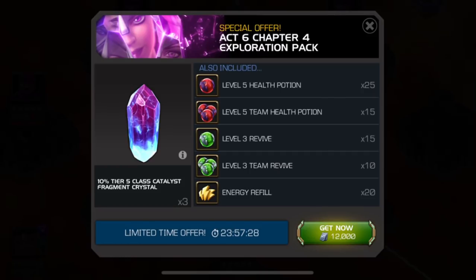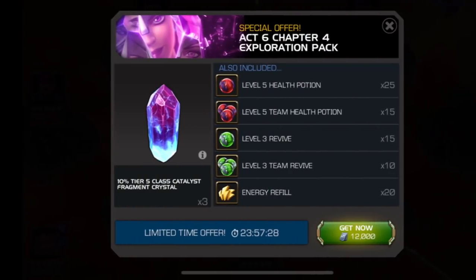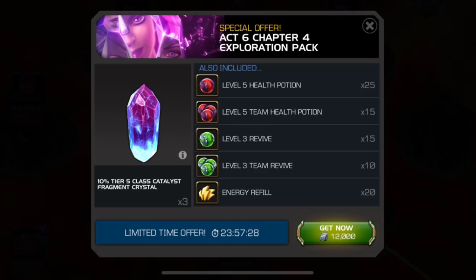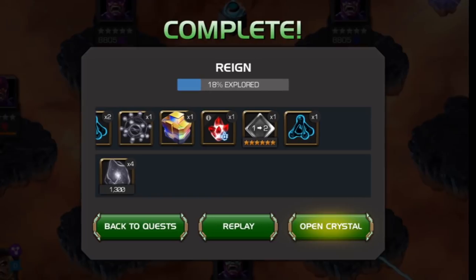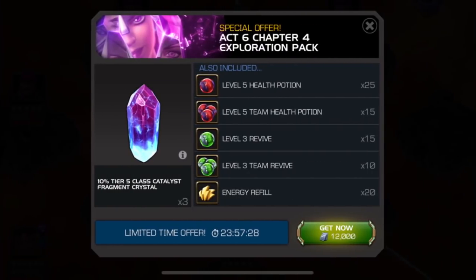The Tier 5 Class Catalyst is still such a hugely valued item for Kabam — really a crazy, insane value when you break down the math. What saddens me is you could spend 12,000 units — that's about four Odins — and not get the class you're looking for. That's just a huge missed opportunity. I think if you normally get the 25% Class Catalyst Fragment Selector for the initial completion, this should go down to 15%. But if Kabam really wants to be smart, it would make it an additional 25%, meaning between the 12,000 unit offer and the initial Tier 5 Class Catalyst Selector, you could get half of a Tier 5 Class Catalyst because you have control over both selectors.